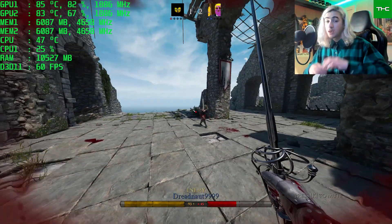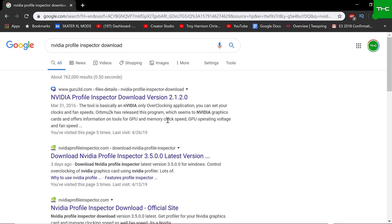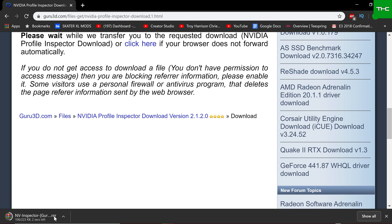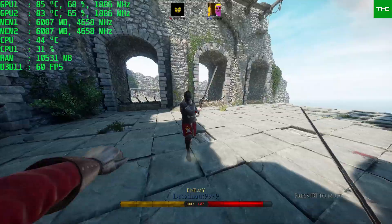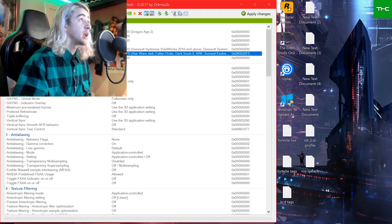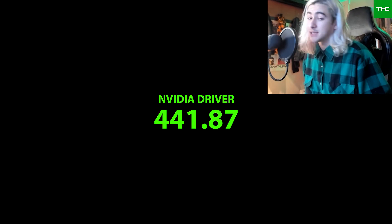Alright, step one of this tutorial is that you will need to download NVIDIA Profile Inspector. This is a program that will allow you to inject or force SLI upon games that will not necessarily have it already. Currently I'm using NVIDIA Profile Inspector 2.1310 and I'm on driver 441.87.